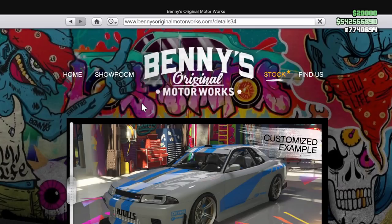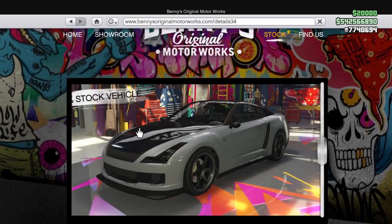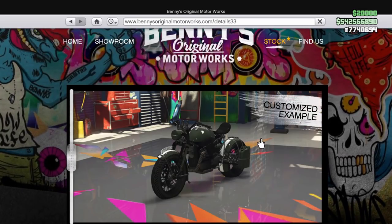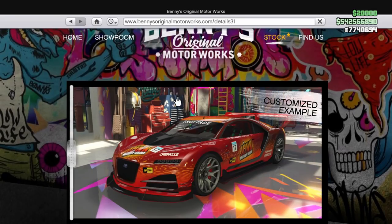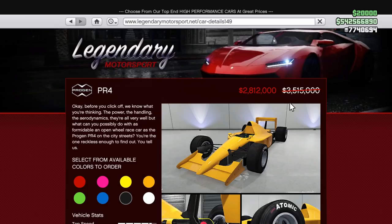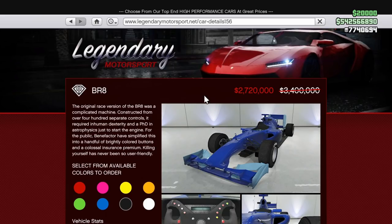At 25% off, we have a few Benny's upgrades for some of those vehicles: the Elegy Retro Custom, the FCR 1000 Custom, the Italia GTB Custom, and the Niro Custom. The Italia GTB and the Niro have two separate discounts — the 25% off refers to the Benny's upgrade price, whereas the 30% discount is off the base price of the vehicle. The final two discounts are on some open wheel F1 cars: the PR4 and the BR8 are both 20% off.